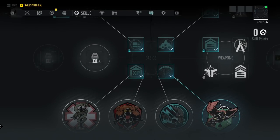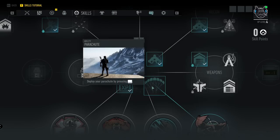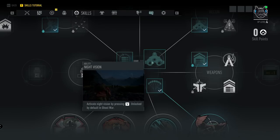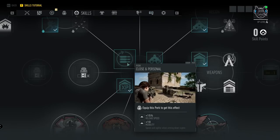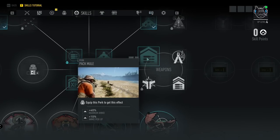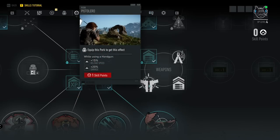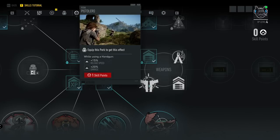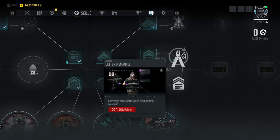Moving into the skill tree, the Basics branch gives us plus 20% XP, the parachute, night vision, and Close and Personal which gives plus 15% reload speed and plus 10 mobility. To the right we have weapon-focused skills: Pack Mule gives plus 40% maximum ammo and plus 10% ammo pickup. There's also plus 15% reload speed with a handgun plus 20% damage, Maximum Ammo giving plus 25% max ammo, and Better Dismantle so you scavenge more parts when dismantling weapons.